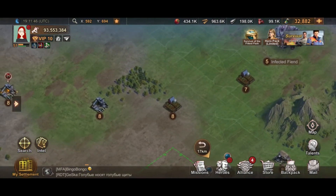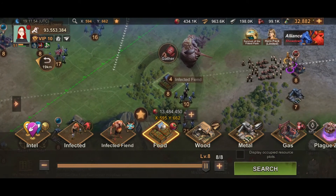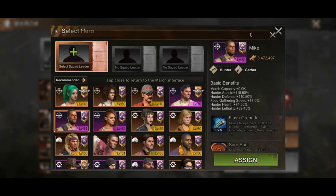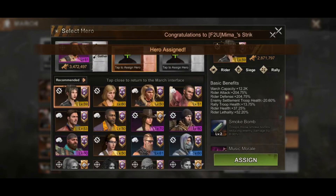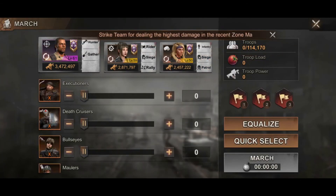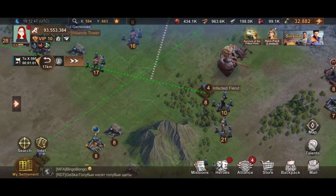First we find a full food tile — level 8, there we go, 13 million. I clear it, add Mike since he has a gathering boost for food, then assign him. Most of the time I don't add other heroes here because we're not really getting attacked during kill events in this state. You can click Equalize to fill the troops, then adjust — we put in 14 million and he's on his way to his farming tile.